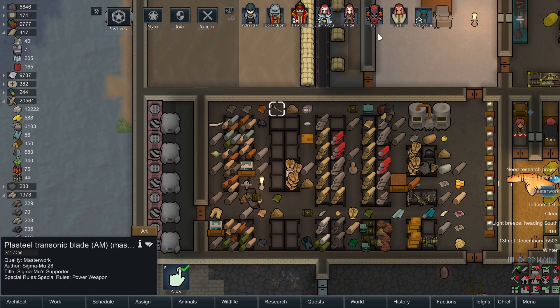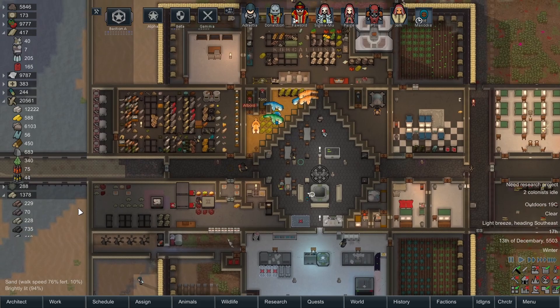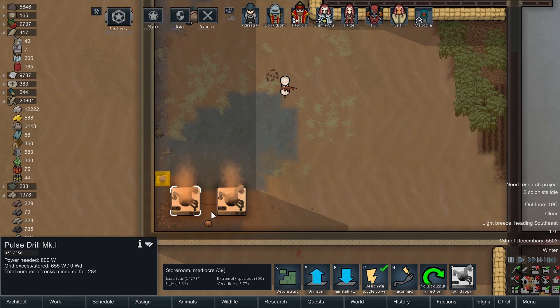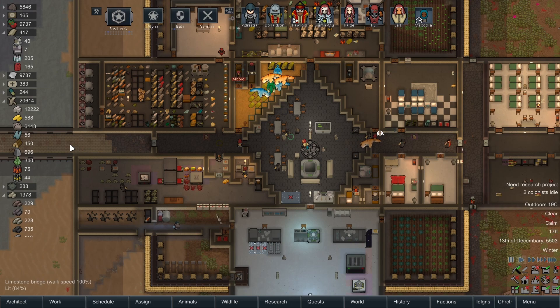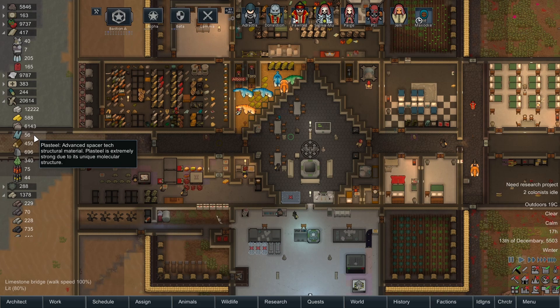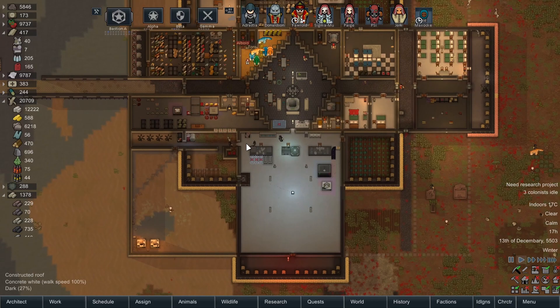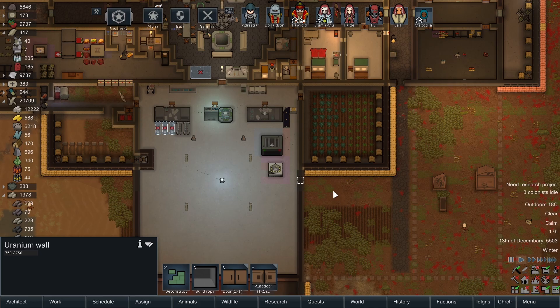In between episodes we've just been gathering resources in preparation for the expedition. A whole bunch of stone blocks, we're up to 6,000 steel — these little post drills have just been consistently knocking out steel. Plasteel is still a huge bottleneck with no reliable way of getting it in any meaningful level at the moment. We've also been deep drilling uranium, which I think will be our primary building resource for the new outpost because it's a pretty hefty wall — multiple times better than anything else we have.